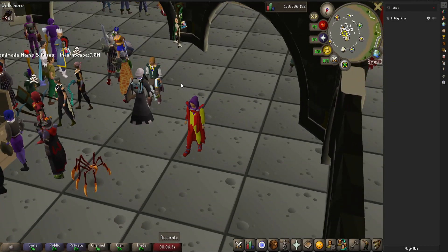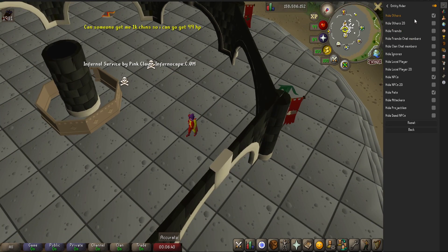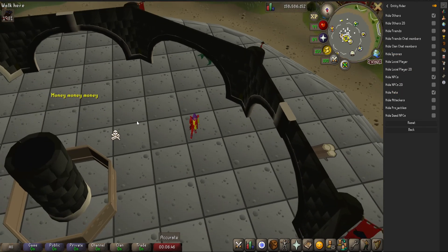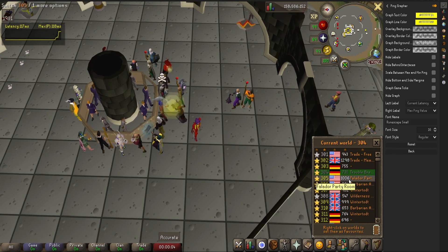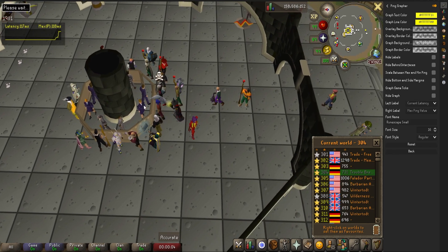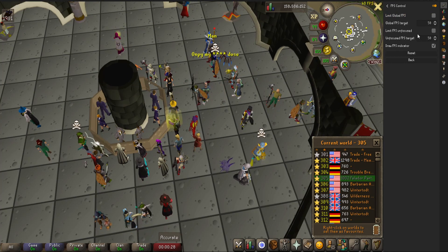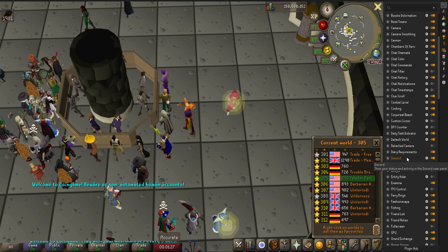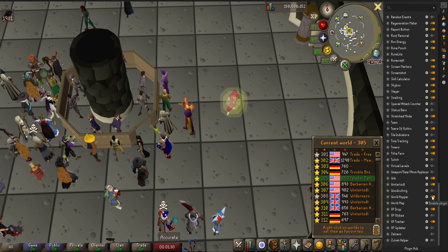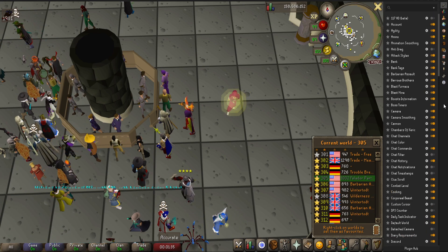Now we're going to talk about some plugins that can help you prevent lag. The first is Entity Hider, which can get rid of other players and even NPCs if you want. This can be useful in highly concentrated areas like the GE or even the Blast Furnace. Ping Graph is a plugin in the plugin hub that allows you to see your ping to certain worlds, which can be really helpful to figure out which world you have the best connection to. The FPS plugin is helpful just to keep an eye on your FPS and test how other plugins might be affecting it. Keep in mind there is a real possibility that you may just have too many plugins enabled and your game could be slowing due to this, so try disabling some plugins if you're still getting consistent lag issues or frame drops.